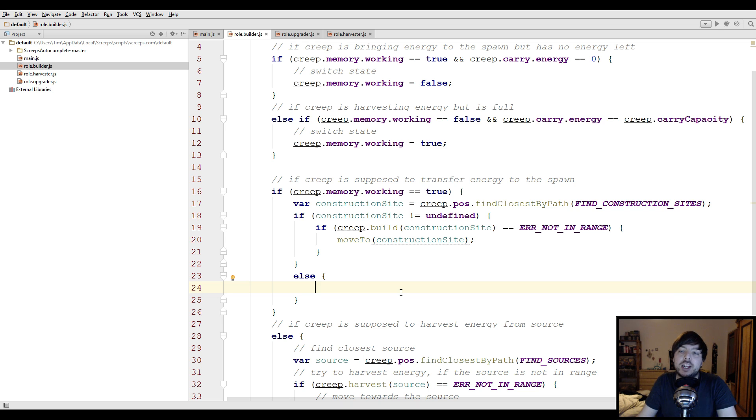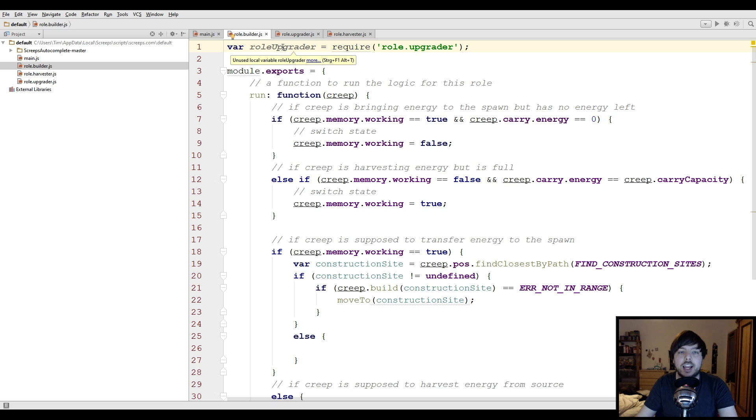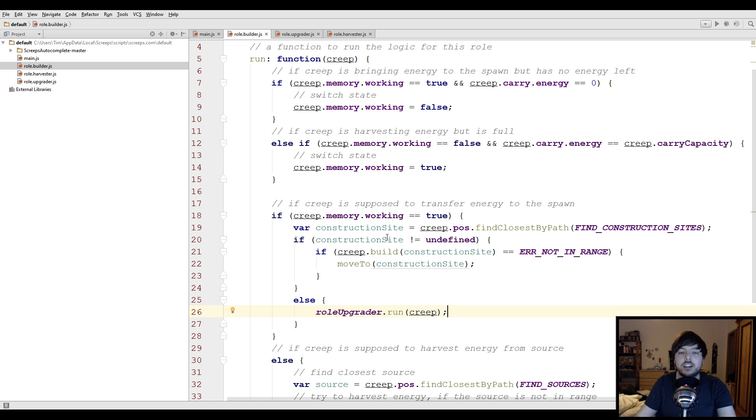We could let the builder harvest more energy, but I think it's more useful to let it upgrade the controller as well. There's a limited number of harvesters you want, but the more upgraders you have the quicker your controller gets upgraded. So what we're gonna do is require the upgrader module — similar to how we do it in the main script — and call `roleUpgrader.run(creep)`. Now it will do the upgrading if it can't find any construction sites.